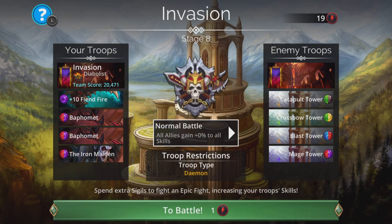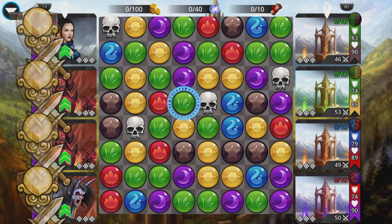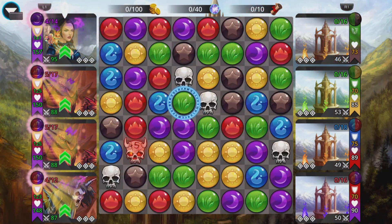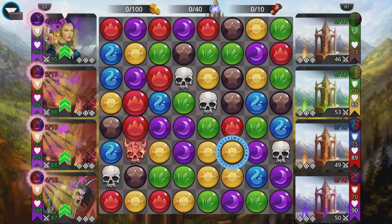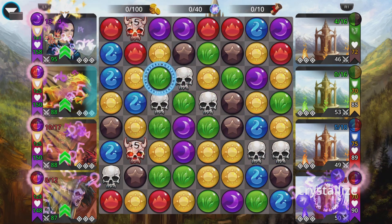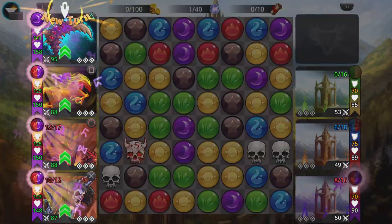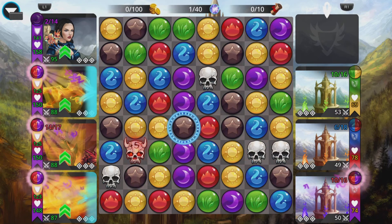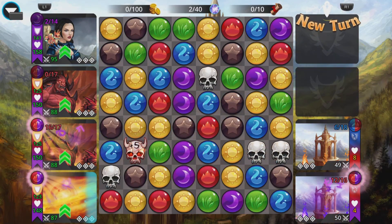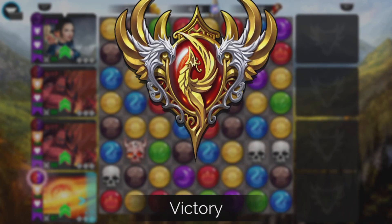Stage 8 — you may want to change things up a little. We've got all towers now, so no effect from Fiend Fire regarding the burn and no more double damage from Baphomet. Depending on your magic level you can still work it with this team, but for most players you're going to want to swap out your other troops for Iron Maidens if you can. You can still charge Fiend Fire and do a lot of damage with it and your Baphomets, and we still have the Iron Maiden sitting there ready to go.